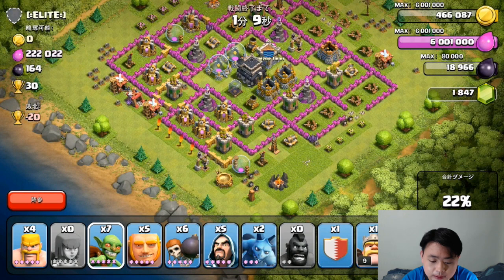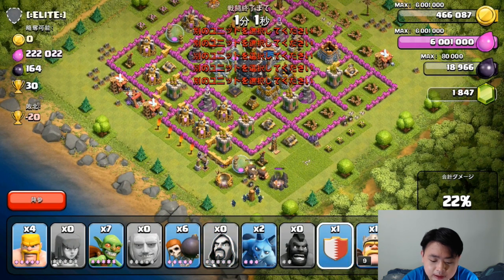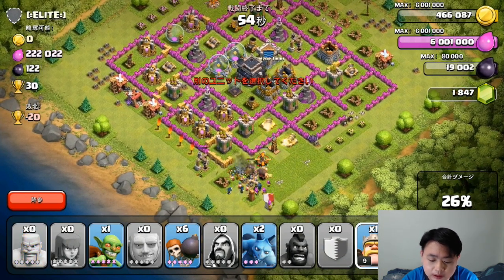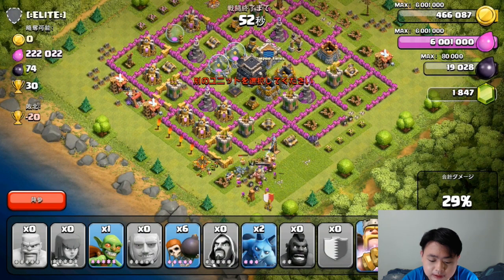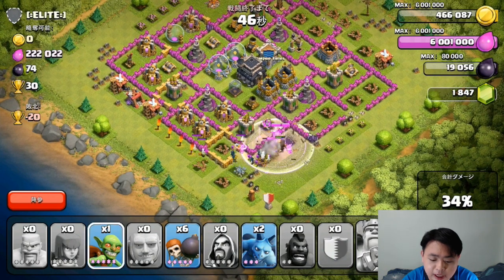I'm going to hit some of the towers at the bottom side — seems like a good place to start. A couple of giants, couple of wizards, one reinforcement troop, a couple of goblins, a few more giants. I'm debating whether or not to use the healing spell, but I'm going to deploy my Barbarian King with the Iron Fist.